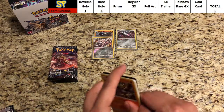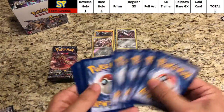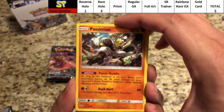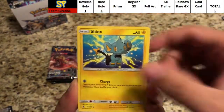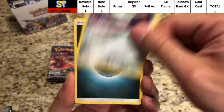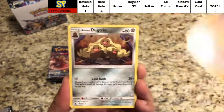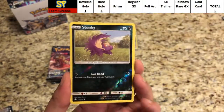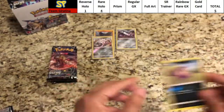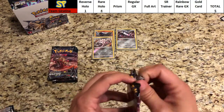Pack four for Giratina — we need a GX so Giratina can start catching up. Passimian, Shinx, Carvanha, Machop, Magnemite, Dark Energy, Volkner, Cranidos, Alolan Dugtrio. The reverse is Donphan. The rare is a regular rare Mow Rotom. Two to five packs still to go.